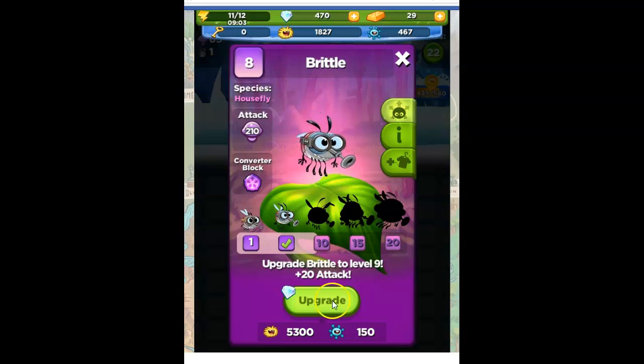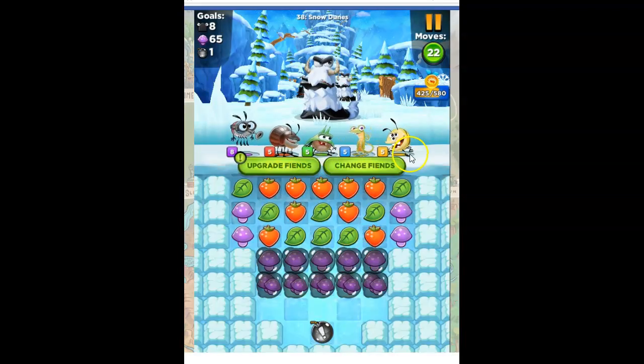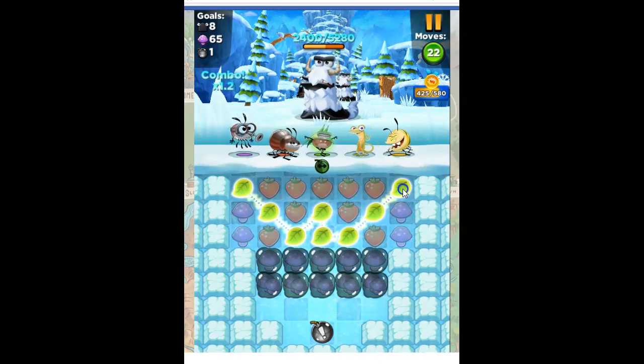If I get stuck on this level, I will consider using the diamond upgrade, depending on how and where I get stuck. I like my selection here — I don't have to change my Fiends. This is a regular slug; he's not affiliated with any particular color. So I think what I'm going to do is use green, because there's a lot of green here.